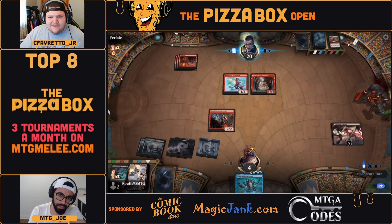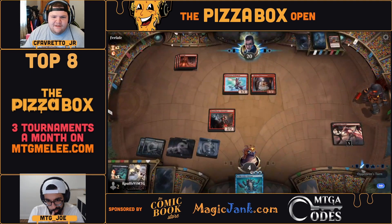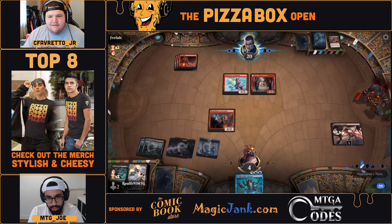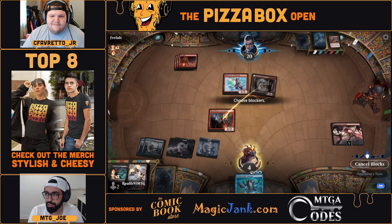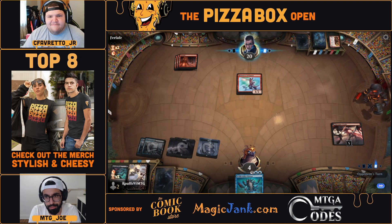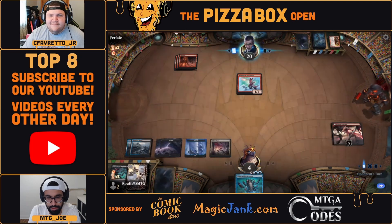I still think I would swing here with both — there's kind of no reason not to, or at least just swing with the Etching. Part of the reason being you've already had two Lightning Strikes go away — if you could get your opponent to two with the attack I would, but here you're just giving a deck with a lot of removal options a free block. Mind you, you would sneak two damage in.